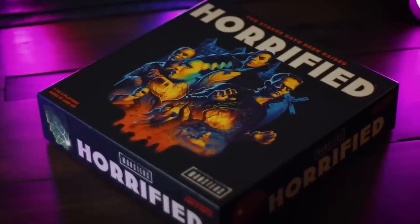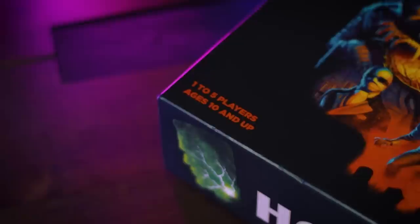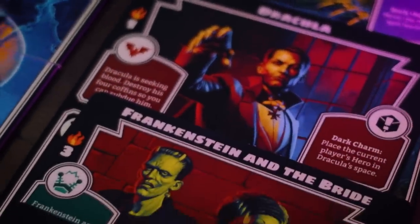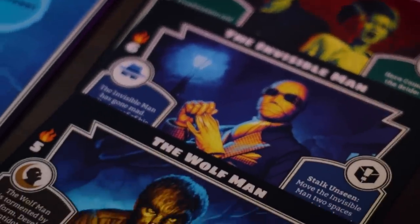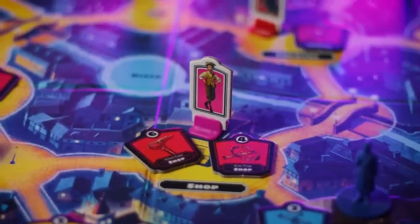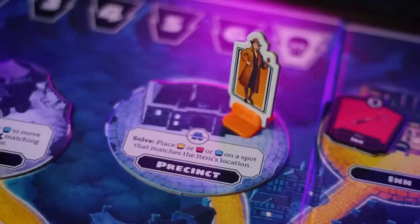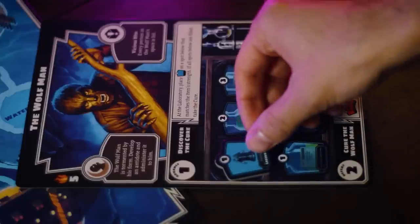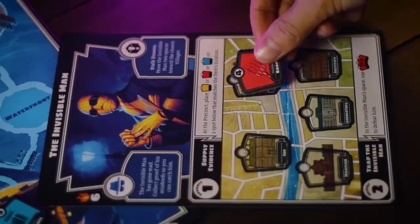Horrified is a game I've been playing for a long time — a cooperative game set in a Universal Monster setting where you go up against monsters like Frankenstein, the Invisible Man, the Creature from the Black Lagoon, or the Mummy, each with different puzzles on their boards to complete. You complete those puzzles using item cards dispersed around the board, moving around picking them up and spending them at certain locations to progress each monster's puzzle, until you've defeated all monsters or the monster deck runs out and you lose.